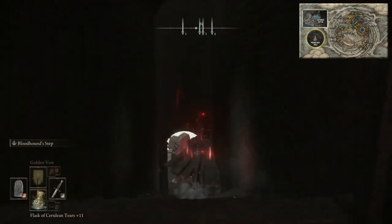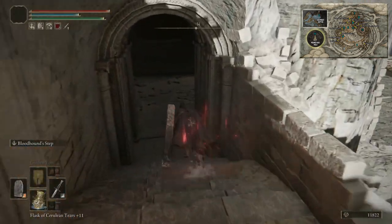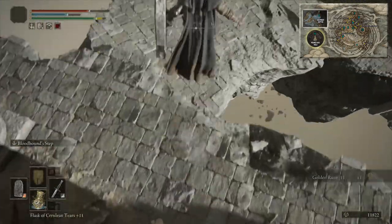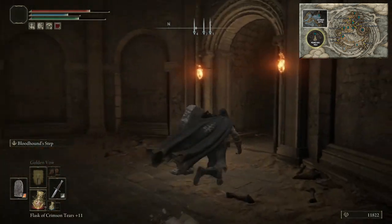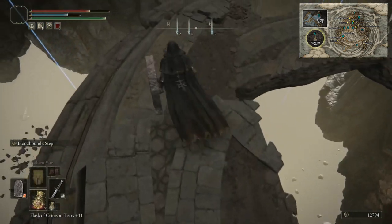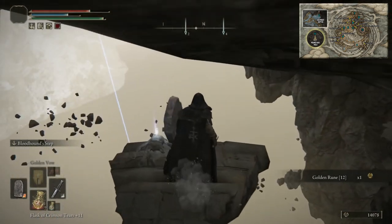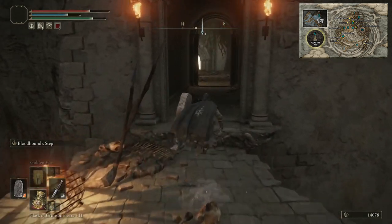See where I'm putting the beacons — do exactly that. Go to the first beacon, then the second, then the third, then the fourth. Continue down here, turn left, drop off — there will be some enemies down here, so get bloodhound step ready equipped in your strong hand. Come over here and get this golden rune eleven. Continue down, ignore the little doggies, turn right.